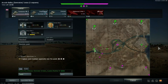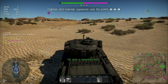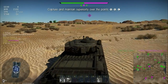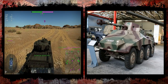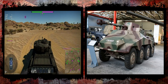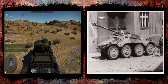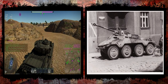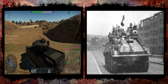The tanks we're seeing are the SD KFZ 234/4 and the Type 65 AA. The SD KFZ 234/4 is the Puma, or at least the Puma chassis, which is open-topped and has the long-barrelled 75 on it. It doesn't have a lot of traverse available, but it does have that long-barrelled 75. When the Puma came into the game, I was pretty sure this thing was going to make it in.